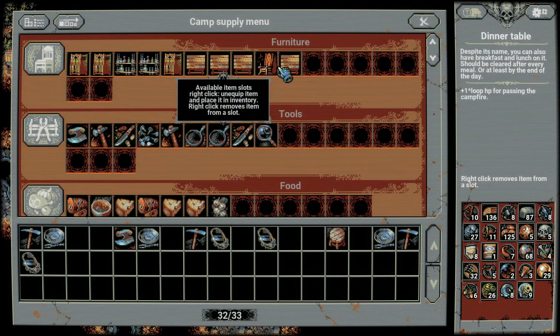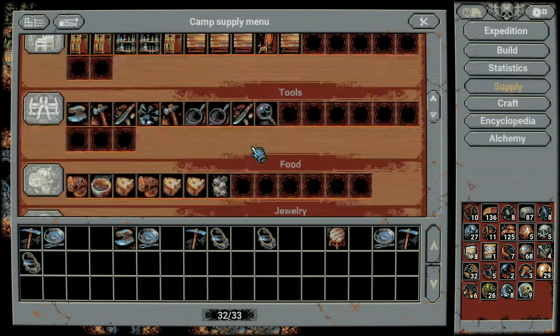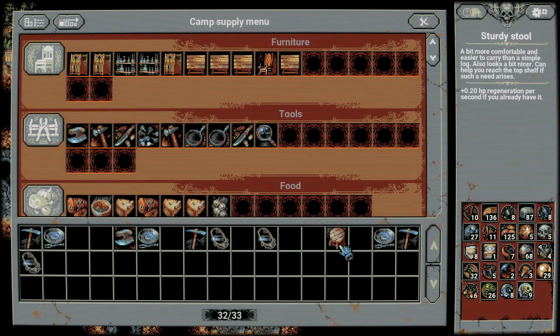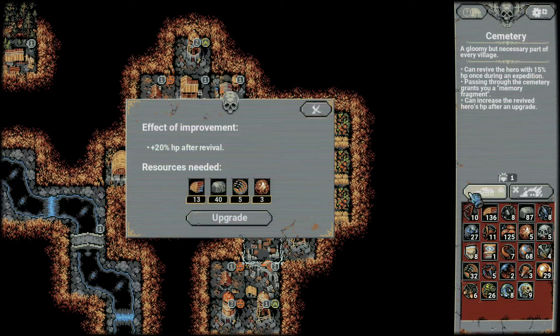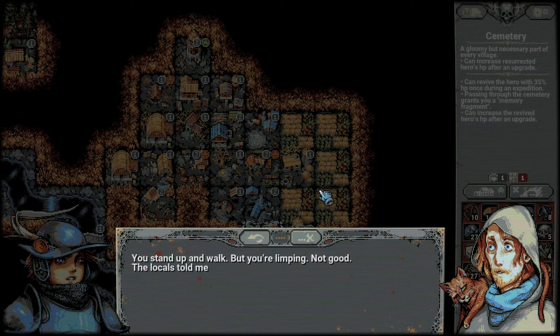So we should expect big heals from our Campfire from now on — that's nice. Let's just go with another stool. I do want to upgrade more stuff. We've built every building there is to build. It's probably worth it for us to upgrade stuff like the Cemetery. Right now the resurrection with 15% HP is almost useless. You stand up and walk, but you're limping. Not good.